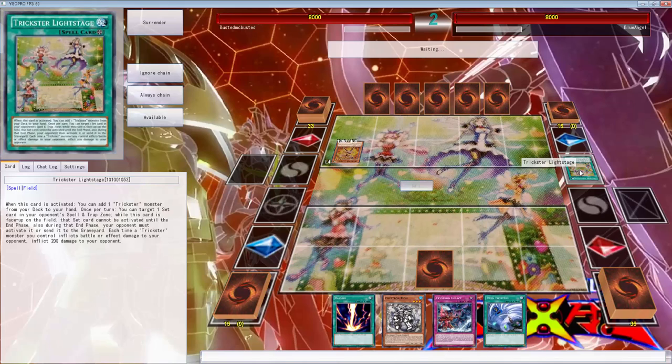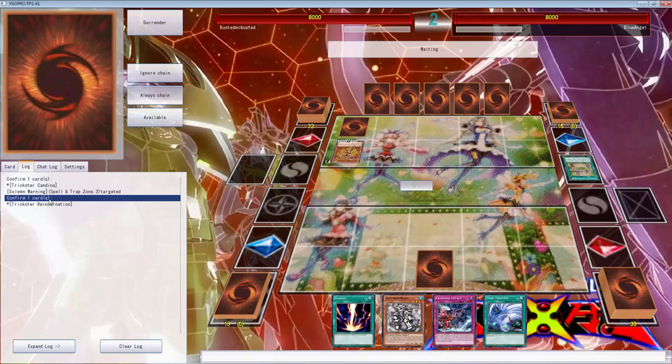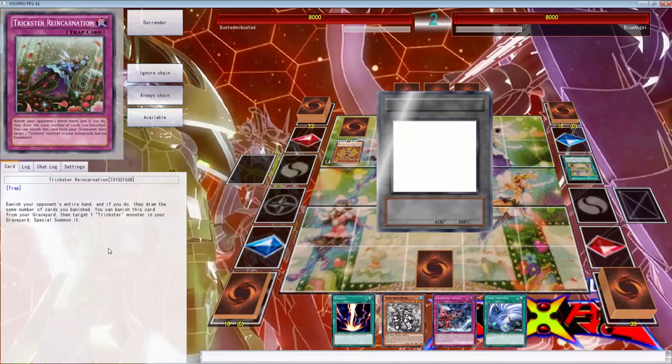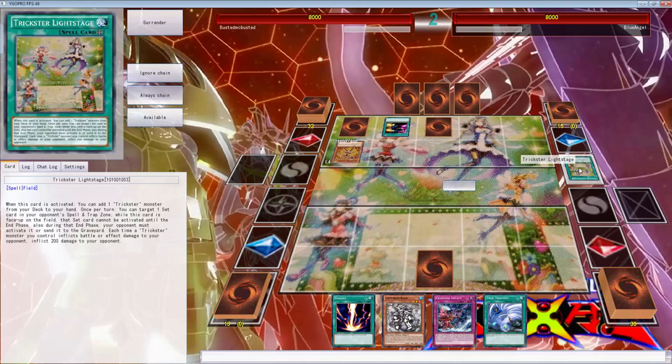I'm glad we're not having the link summoning because I believe this is some link summoning bullshit. I've seen these cards. What do you do? This is a trap card - banish your opponent's entire hand, if you do they draw the same number of cards. Oh okay, that card. I'm just going to hit him with a twin twister.